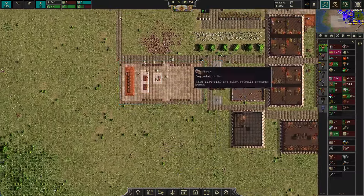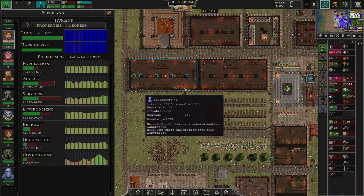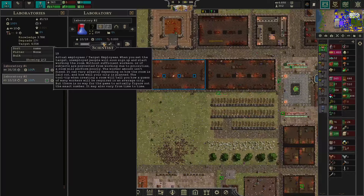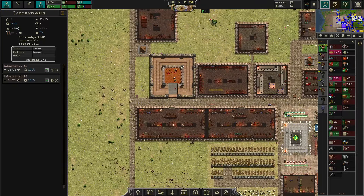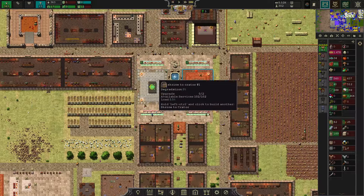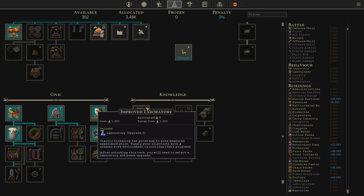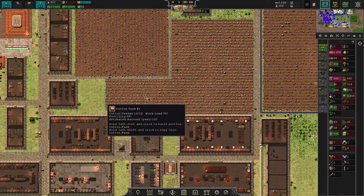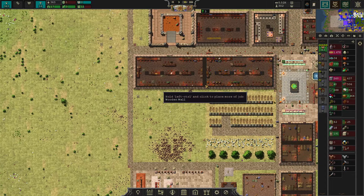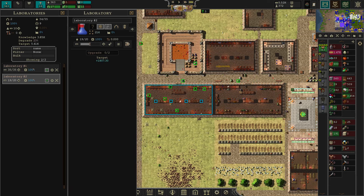Next, we need more technology points. We're going to authorize 20 more people and assign 10 more of them into the labs. We just desperately need more tech points — tech points are currently one of the most important currencies in this phase of the game. Don't go into the fool's trap of saving up too many points for the improved laboratory tech. To my own experience, three labs have been the sweet spot — roughly around 100 scientists — and then you go for the upgrade.